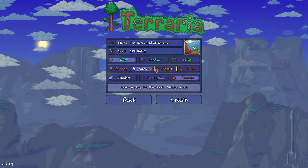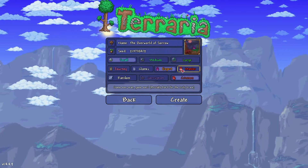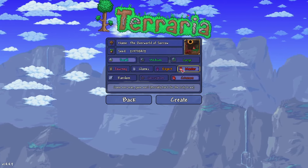World size has to be small, it won't work otherwise. The corruption thing has to be crimson — I don't know why I said that. But difficulty doesn't matter, so I'm gonna be doing mastermode because my character is made for mastermode, it has those extra slots and stuff.